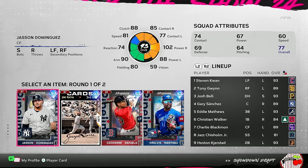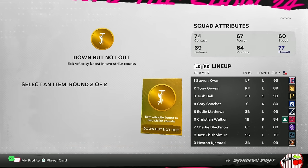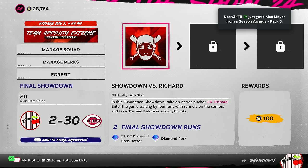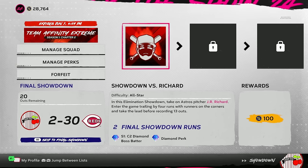That gives us two runs as rewards. Diamond hitter pick — going with Jason Dominguez to get us a switch hitter, and we'll take the 'Down But Not Out' perk. Moment number two is against J.R. Richard — enter the game trailing by four with runners on the corners, take the lead before recording 13 outs.